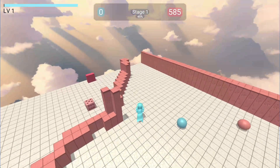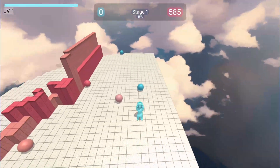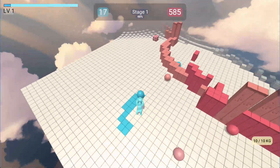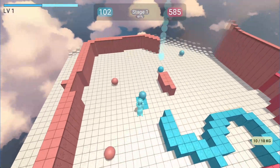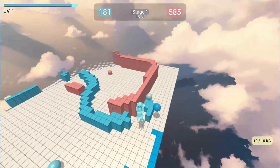Hey guys, I'm the creator of CyberGate and today I'm gonna show you how I play my game. So right press to hold balls and you can paint them on the ground. They're gonna lift buildings and it has many purposes that I'm gonna explain later, so I just keep painting the ground.